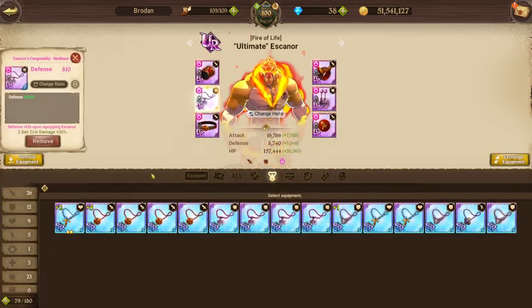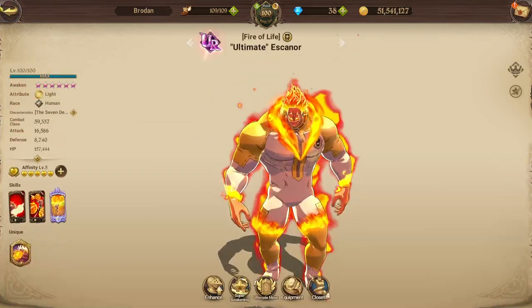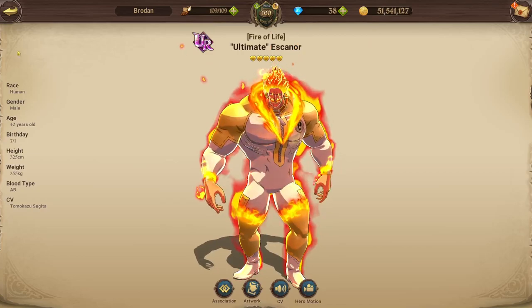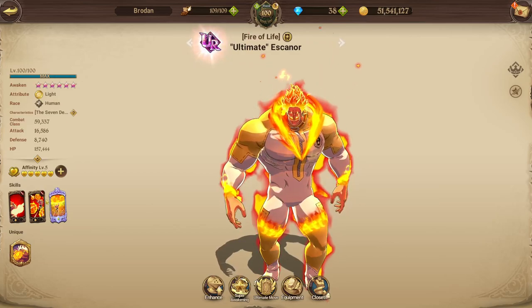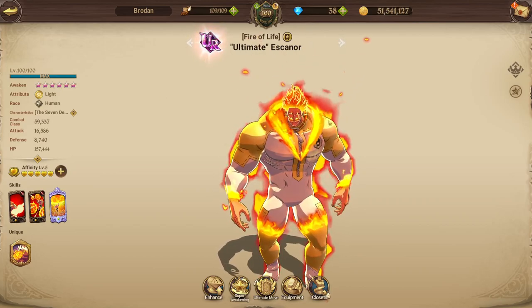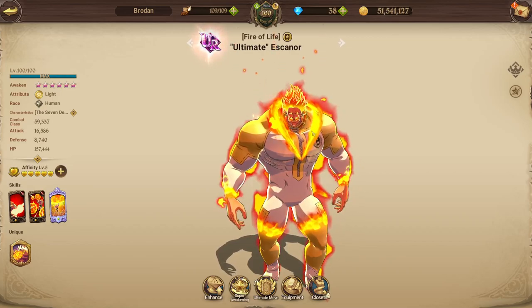I do have defense pieces for him because I built them for base Escanor's holy relic, which scales off defense, just for fun. But if I had to pick a gear set, it would be attack crit. This guy is just built to dish out damage — that's his sole task. Whether it's on a PvP team or a bird team, just use him on attack crit, dish out the damage, and you should be sweet.